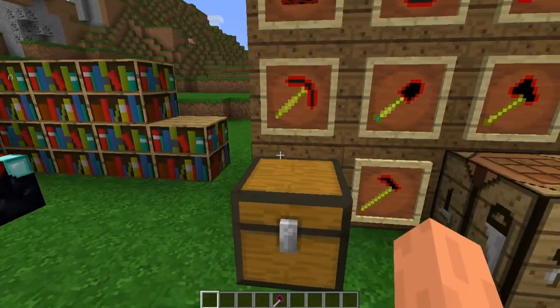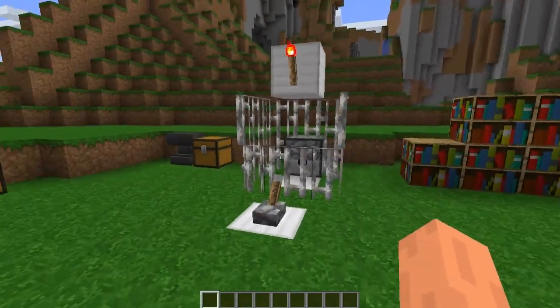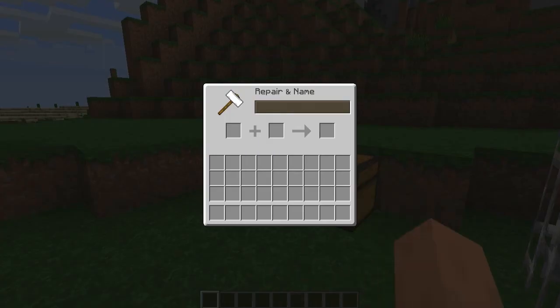Did I just get Fortune 3 on an axe? I did. But you can enchant all this stuff, and you can add enchantments with an anvil, all that.